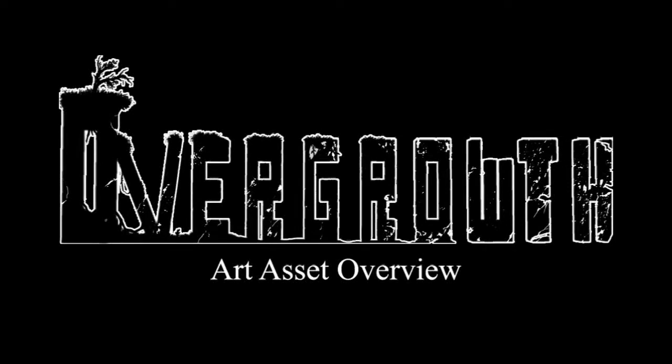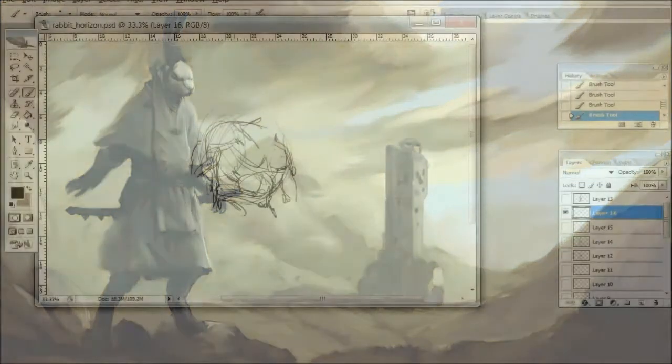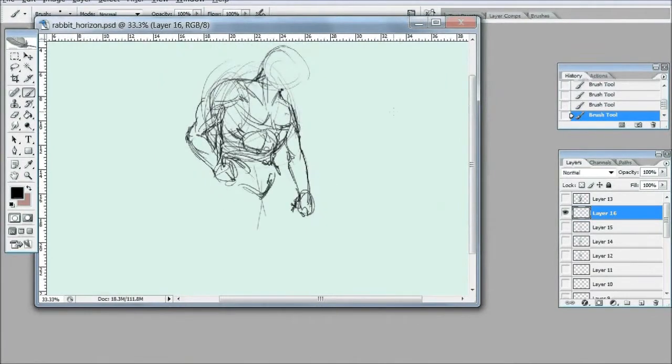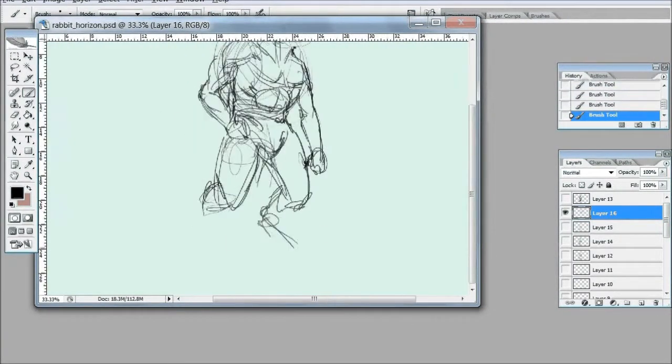Welcome to the Overgrowth Art Asset Overview. This week I'm going to talk a little bit about the new rabbit characters and show a few of the art assets that I worked on. The new group of rabbits is called the Snowblood Paladins. Here's an example of one of their warriors.